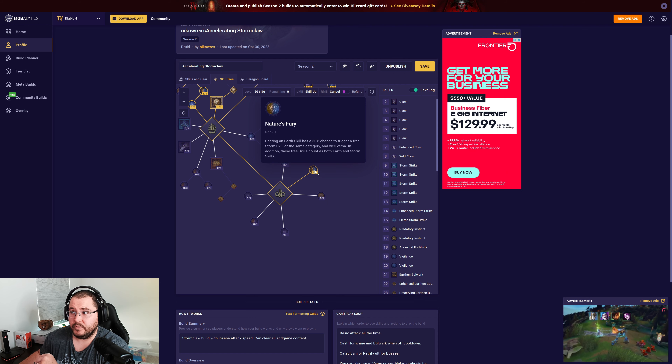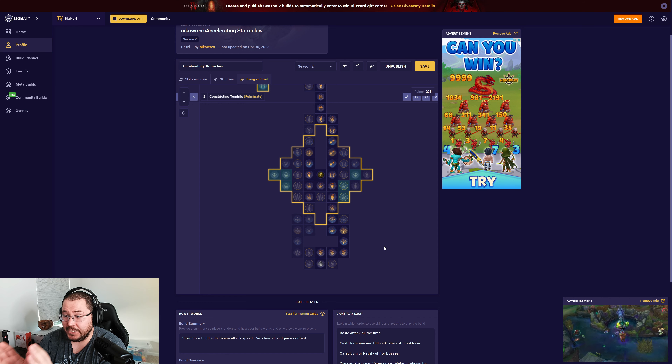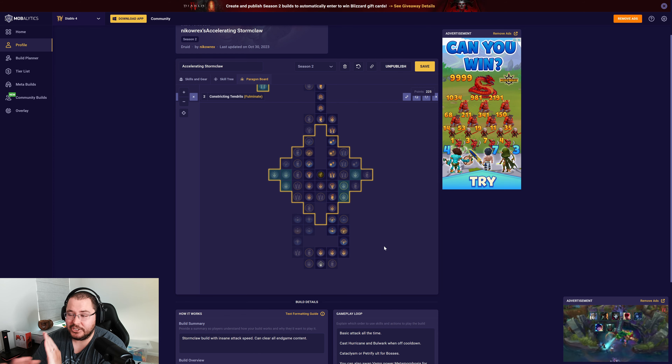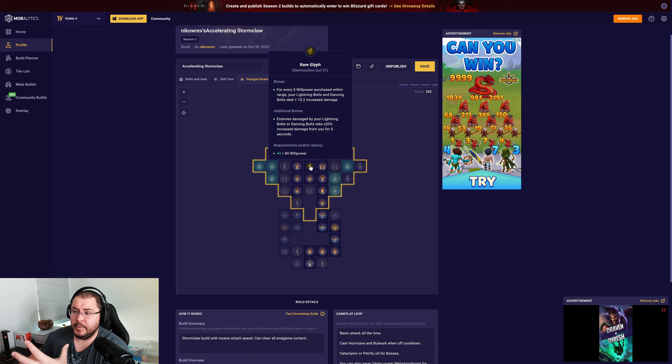Now onto the paragon board — we made a few changes from the last update. On the first board, we picked up Electrocution because it gives 20% multiplicative damage to enemies hit by lightning bolts, which we get a lot of from Bad Omen. That outclassed anything else I could put there, so we took off Exploiter and moved Fulminate into its position. Electrocution is an insanely good glyph this season.